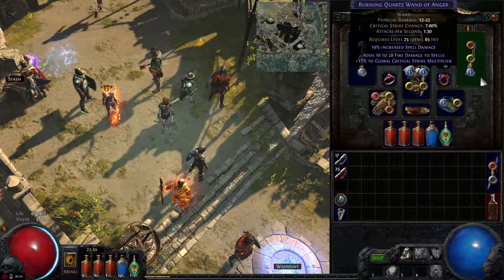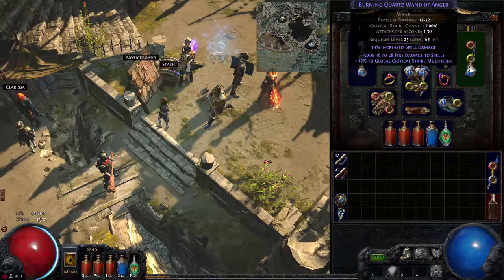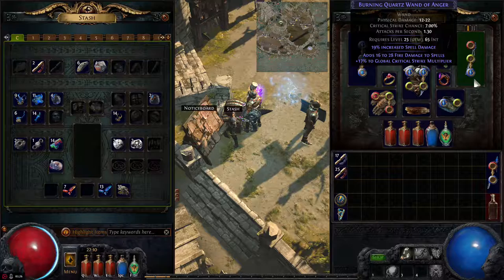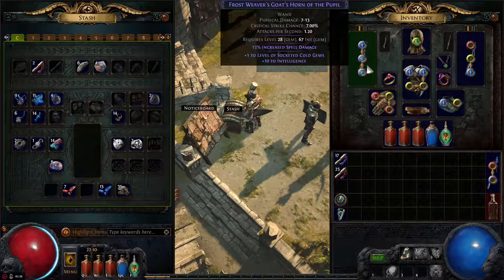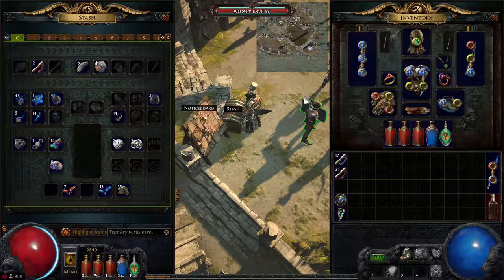The other thing I did was buy this wand from Clarissa using an Augmentation Orb, which costs pretty much nothing — you should have some by now. It's way better than what we had. I'm keeping the old one to the side because we might need it for its links in the future.